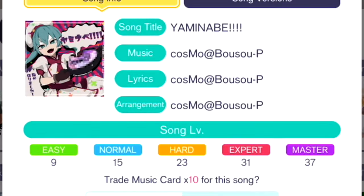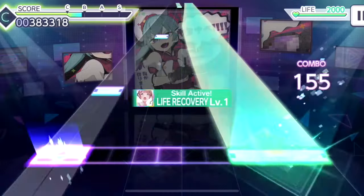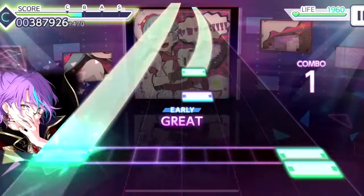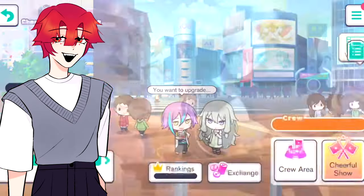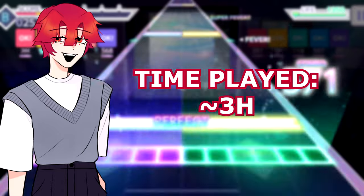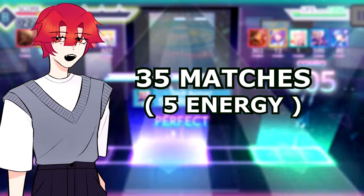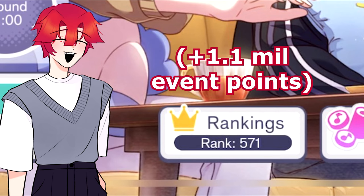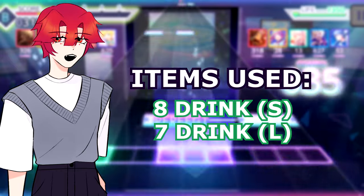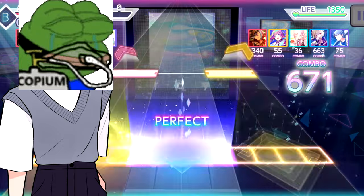Yaminabe just dropped — you know I had to try it. Felt pretty confident since my skill improved from playing so much. Anyways, I started Day 4 at T871 and tiered for just over 3 hours — 35 five-energy matches — putting me at T571 after earning 1.1 million points. Used 8 Drink S and 7 Drink L. AP'd another master, which made up for my Yaminabe fail.